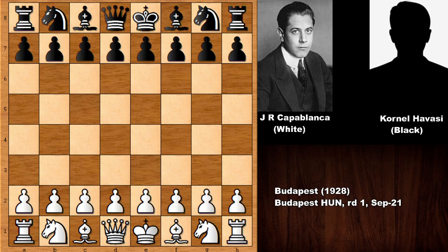Hello everyone and welcome back to another M.A.C. chess game by the legend — for many, one of the greatest chess players of all time — Jose Raul Capablanca. His opponent is Cornel Havasi, a strong chess master. Let's see what happened in this chess game.